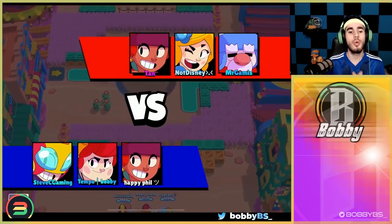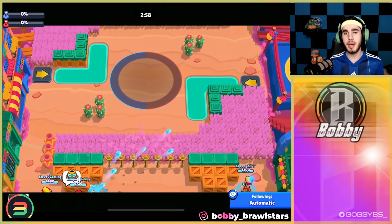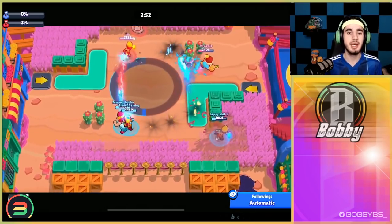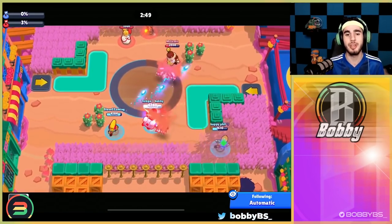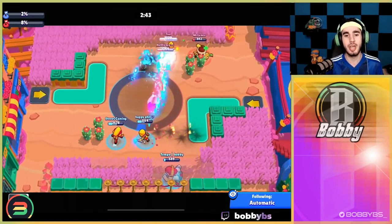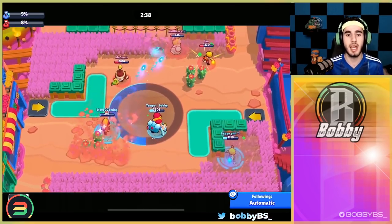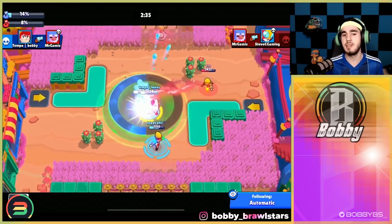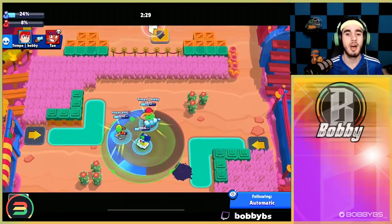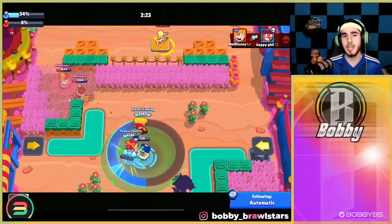Moving to Hot Zone, the strategy is the same for both free-to-play and team comp because the carry brawler here also fits the best team comp — and that brawler is Pam. Pam is pretty good at holding down an area in Hot Zone. From the team comp perspective, we're running Pam, Max, and Amber. Max is the best support brawler in the game — she gives speed, high DPS, and a lot more. Amber absolutely shreds everybody, and then you have Pam in the middle holding it down.